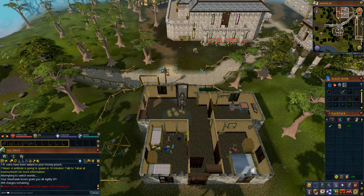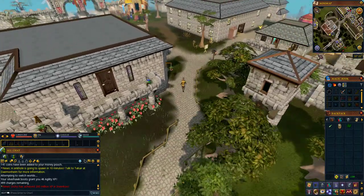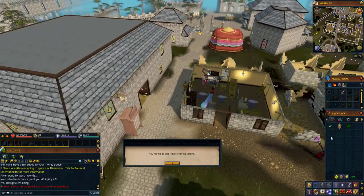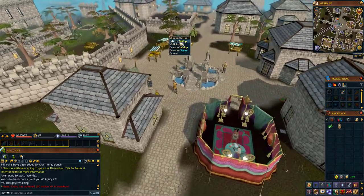After the dialogue, exit Gertrude's house and run east into Varrock Square. As you are running, click on the doogle leaves in your inventory to use them and then click on the raw sardine in your inventory to use the doogle leaves on the sardine. Read the dialogue and then you should have a doogle sardine.